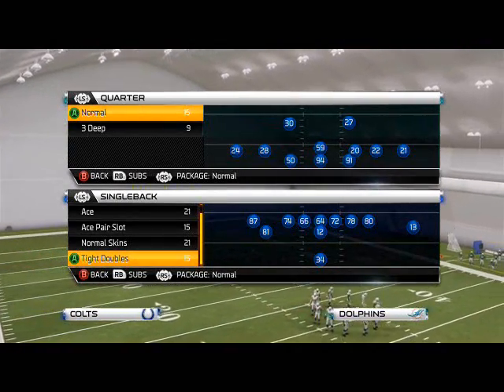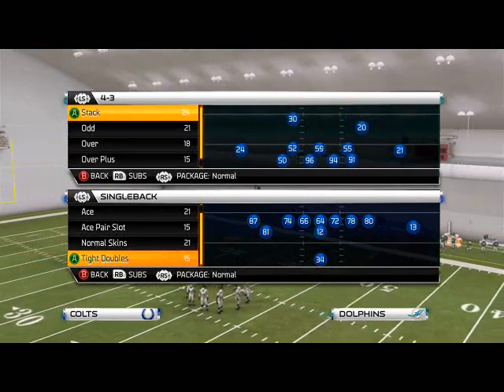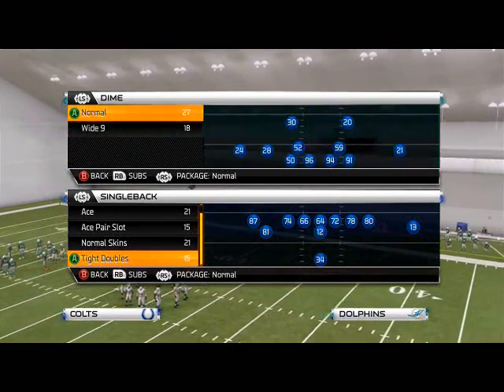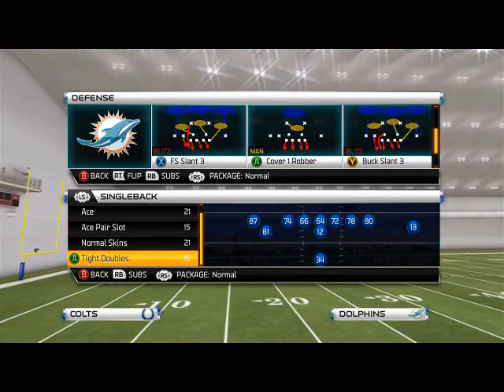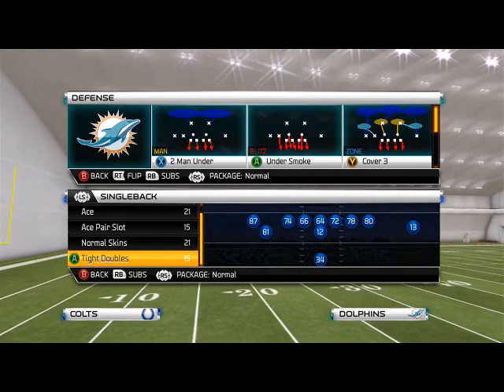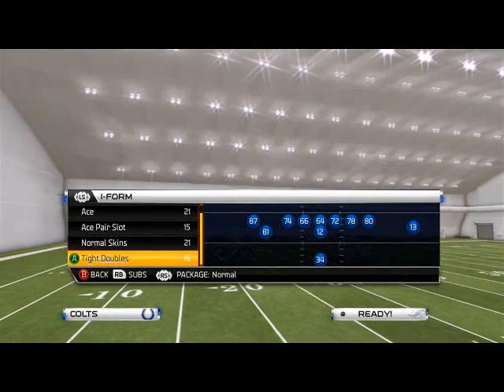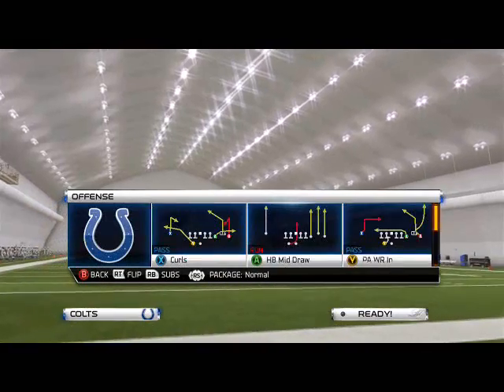Good afternoon, Madden 25 Gamers. Welcome to another Madden 25 Offensive Tip. In this tip, we're going to take a look at how to beat zone coverage out of the Washington Redskins Offensive Scheme of the Week. We're going to be using the nickel normal defense, and the play we're going to focus on out of nickel normal is the cover three. We're going to show you how to beat zone out of the shotgun, and our zone beater comes from the shotgun wing trio week formation.